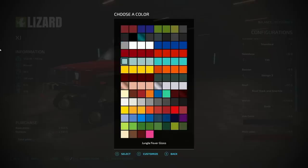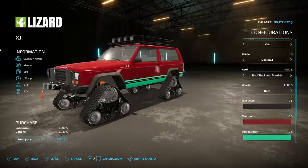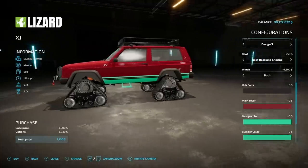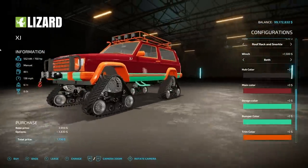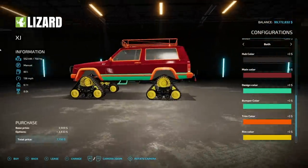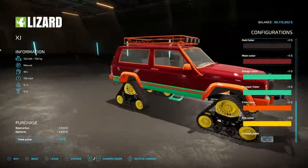We also have main colors, and I see a design option - let's change that up. Bumper colors will change the top. Let's go orange. Then rim colors are rim colors, and even if you choose tracks you can still throw on some rim colors. Of course you've got your license plate too. This is one wild and wacky thing right here and I think I'm in love.